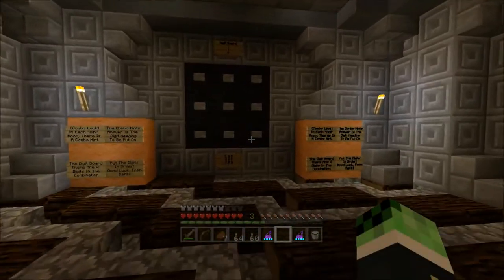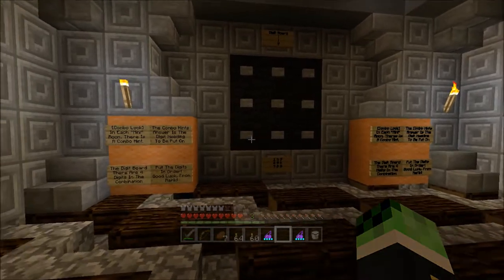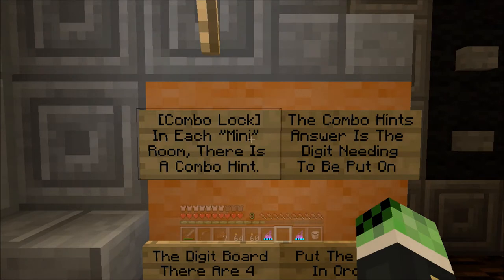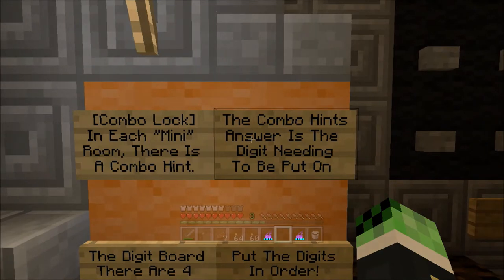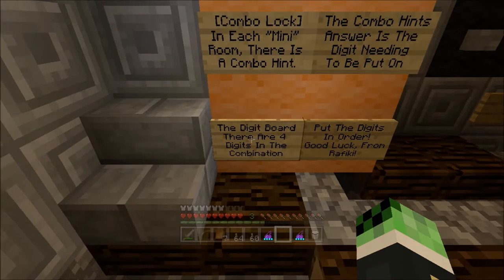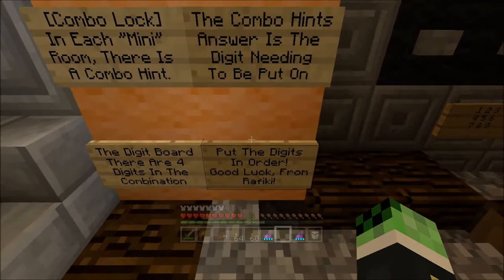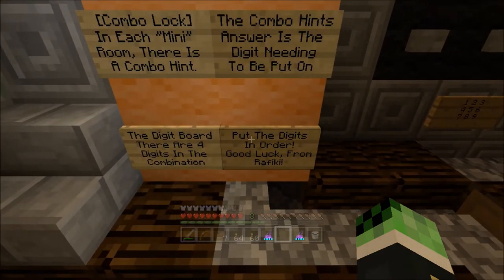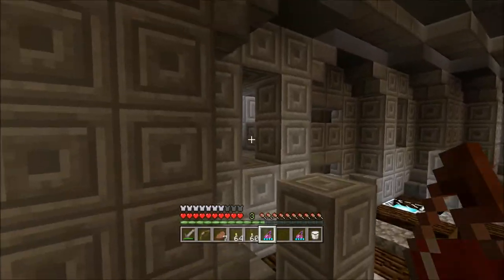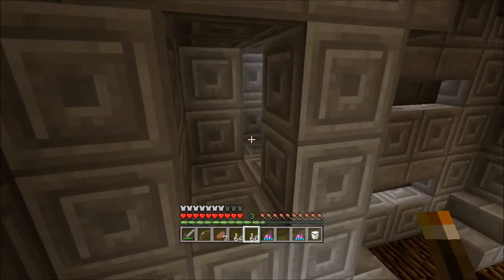I don't like key codes, I don't like it. Okay, combo lock - just as bad. In each mini room there is a combo hint. The combo hint answer is the digit needed to be put on the digit board. There are four digits in the combo. Put the digits in order. Good luck from Rafiki - thanks Rafiki!